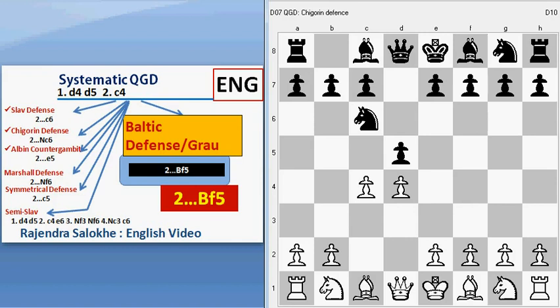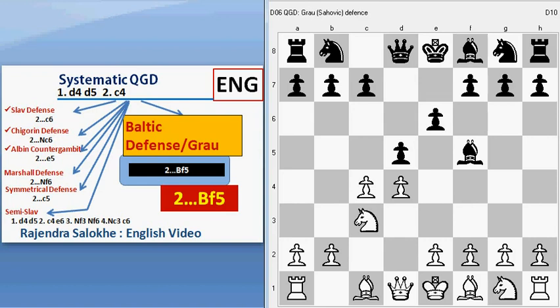In Grau defense, after C4, black plays Bishop to F5. This is Grau defense. The common moves of this defense are Knight to C3, E6, Knight F3, C6, and Queen to B3, which is a very common move attacking the B7 pawn. You will find it in most of the games.